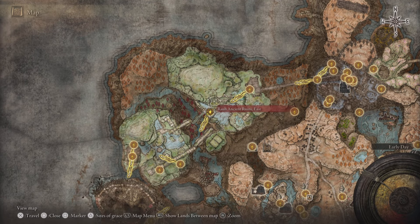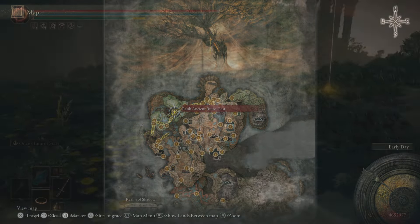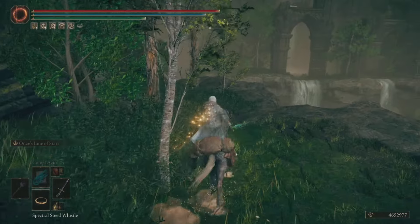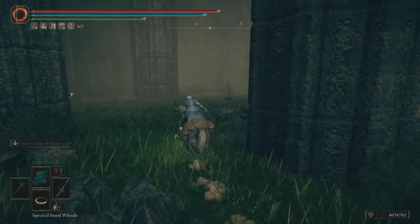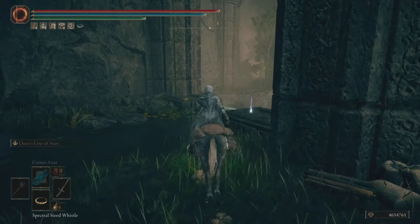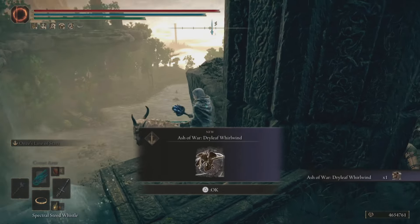In order to pick this up, we're going to be starting at the Site of Grace over here at the Raw Ancient Ruins East. If you need to get over here and don't know how, check out that video — I got you covered. From this starting grace point, it's actually really easy to pick up. All you have to do is come around this corner like so — it's literally sitting right behind us from this grace point.